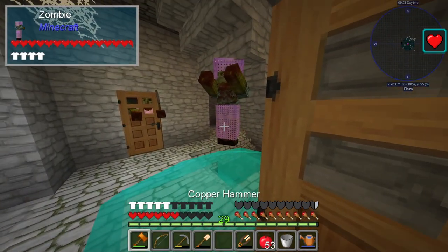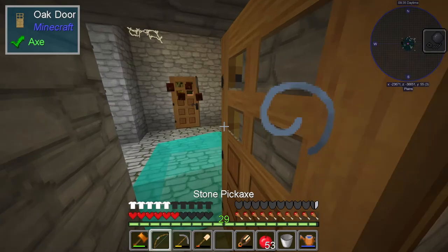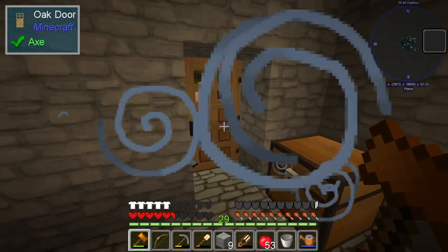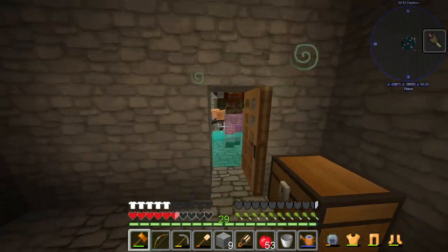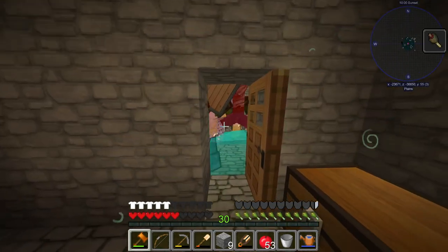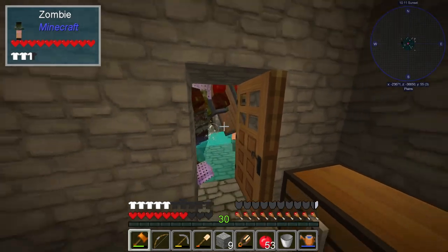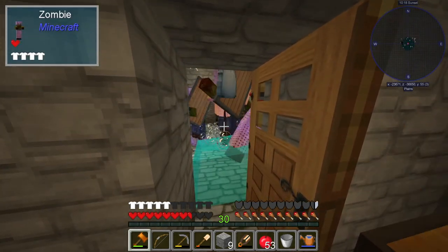Y'all can stay back, I'm gonna kill you guys from a distance. What just hit me? They broke the door. It's fine, we'll kill him from here — and now I've got hunger, not poison, so it's not so bad. This is my second dungeon I've encountered; the first one did not go so well. I really hope this one goes better because I have no idea where I am or how far I am from my base — I did not look at the coordinates.